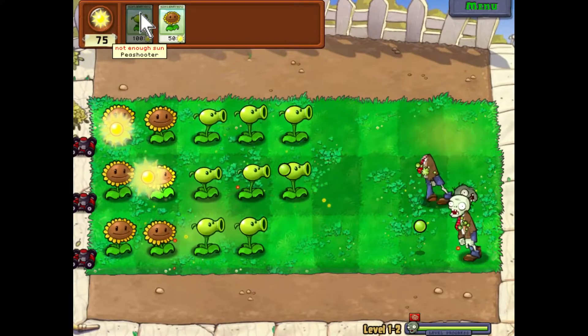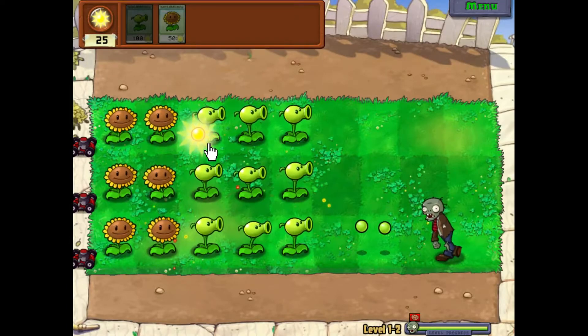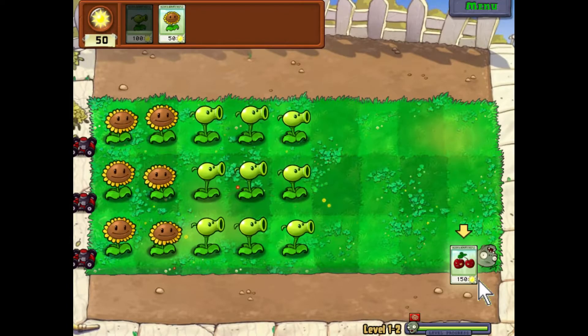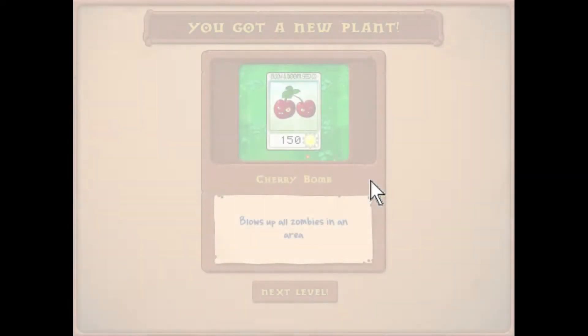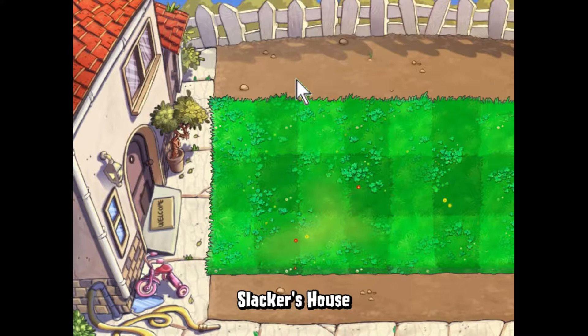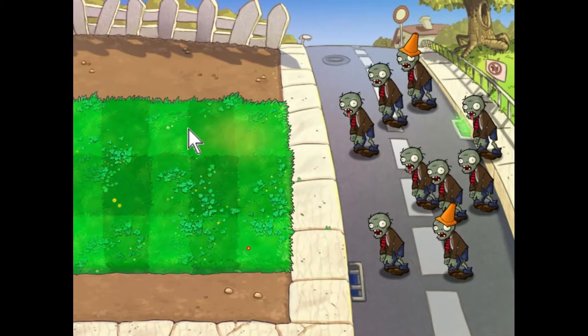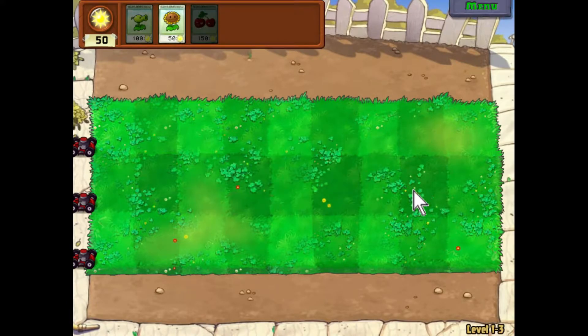This is the Game of the Year edition — I've never played this edition before. We just got a cherry bomb. It blows up all zombies in an area, roughly in a nine-square radius. So if you place one here it blew up all the zombies around it.